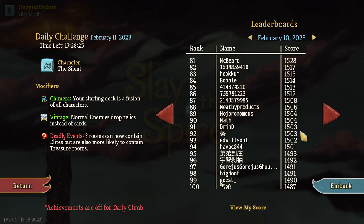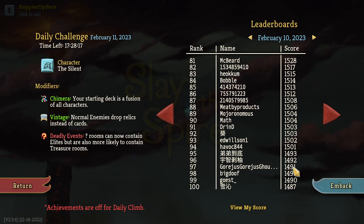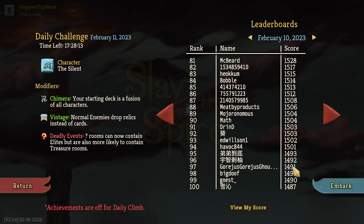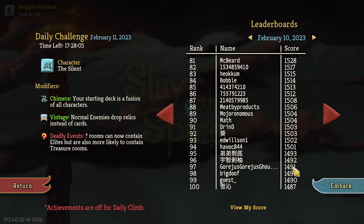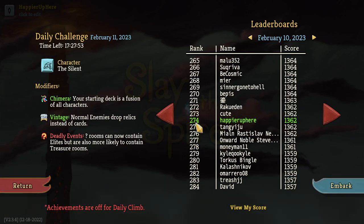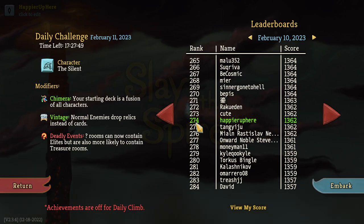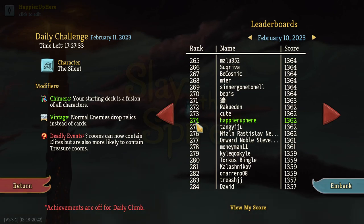Yavos had 1554. Just barely making the top 20 is Mike with 1491. People who missed the top 20: Bjorn with 1437 — only perfected one boss, wasn't able to get curses, didn't see any curses on acts two and three, similar to Pelts. Saw the Dead Branch in a shop rather than as a reward and wasn't able to afford it. I ended up at 1362, 274th place — I went for Pauper, which many people pointed out was a mistake. A few people who died: Malazan died to the Slavers in act two, and Andrew died to the Book of Stabbing, reran it and died to the Gremlin Leader.